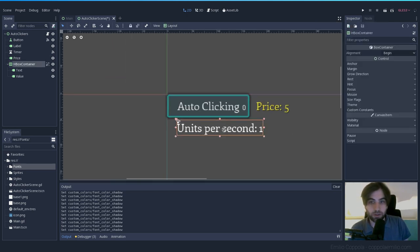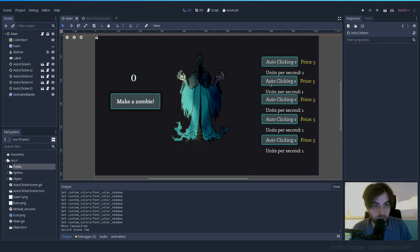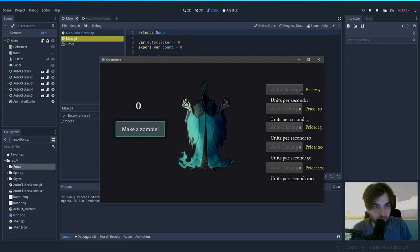This already looks better to me. Let's save it and go back to the main game. Okay, the auto-clicker buttons are definitely taking more room, so we're going to need to make room. But it already looks better.